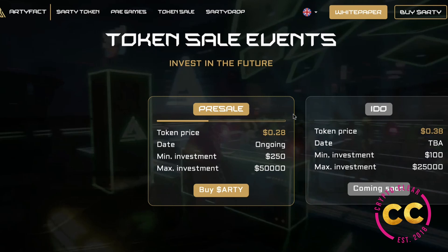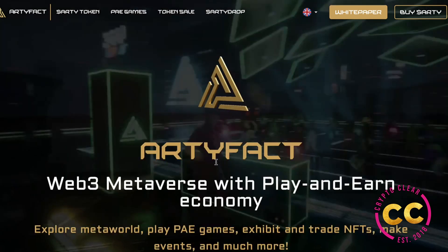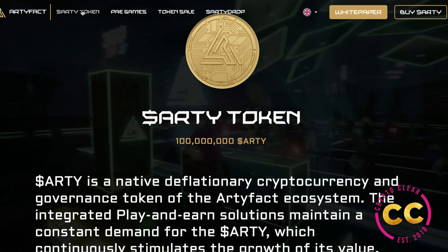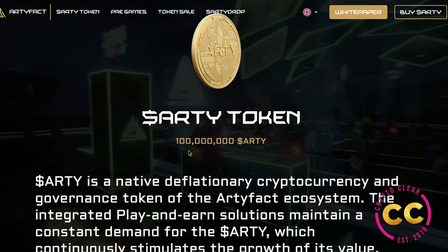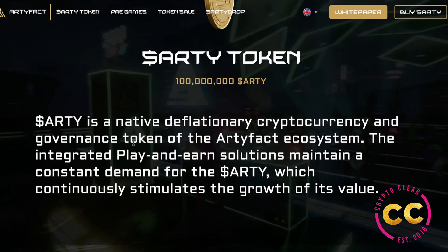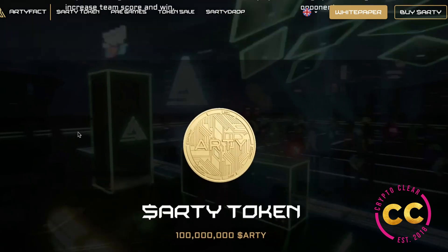This project is still in its first stages within the pre-sale, which just started and is on four launchpads — this is really rare and you don't see this often. After the pre-sale we're going to see the IDO and then the listings. Token prices as of right now are set at 28 cents, the minimum investment is $250, and the maximum investment is $50,000. You can buy directly on the website. There are 100 million ARTY tokens, and every quarter Artifact will use 20% of profits to buy back ARTY and burn them, making it deflationary and ensuring a constant increase in price.